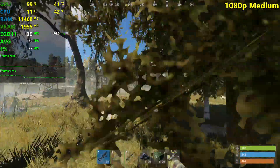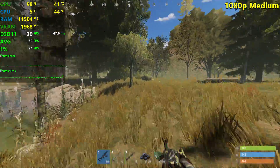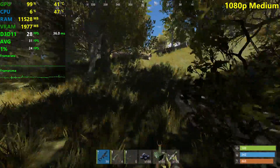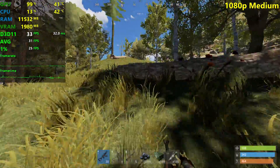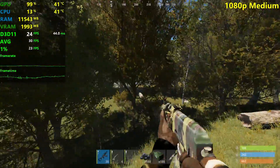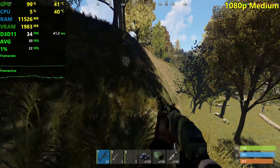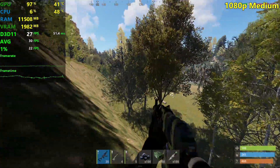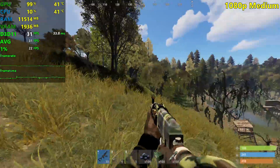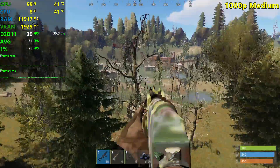Now we're much closer to 30 FPS at 1080p on medium settings. If you're after a 30 FPS experience and lock the FPS to 30, you might not notice those drops into the high 20s. We did drop to 27, which isn't too good but not terrible either. If you want to play on medium at 1080p, I'd say drop the resolution forward or adjust shadow settings, but leave the overall quality slider at 3 — at 2 or 1 the trees look like vomit.